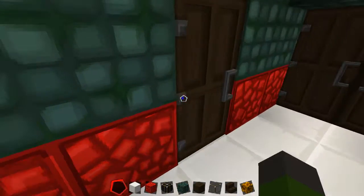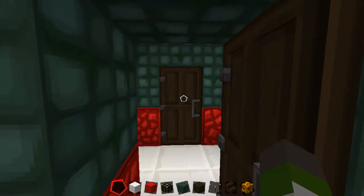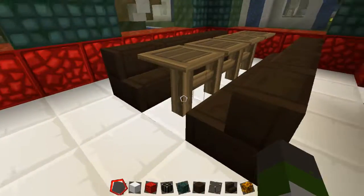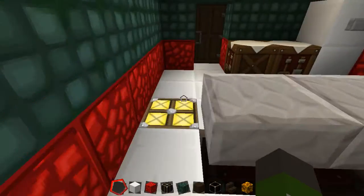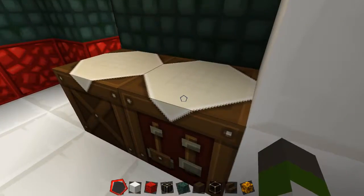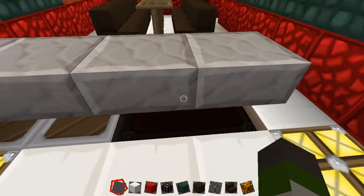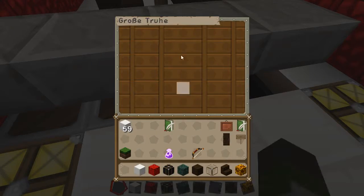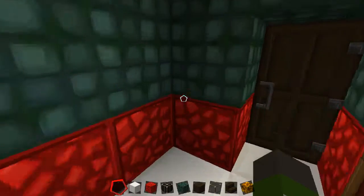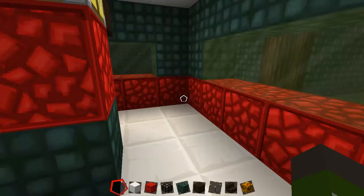Coming in here, this is a single unbroken room — I didn't put a divider in like I did with the bathroom and living room. You've got the table for eating, then your kitchen: a nice big kitchen with a fridge, crafting tables for preparing food, storage underneath, a large chest, and some furnaces — ovens, to give it the proper Minecraft name.